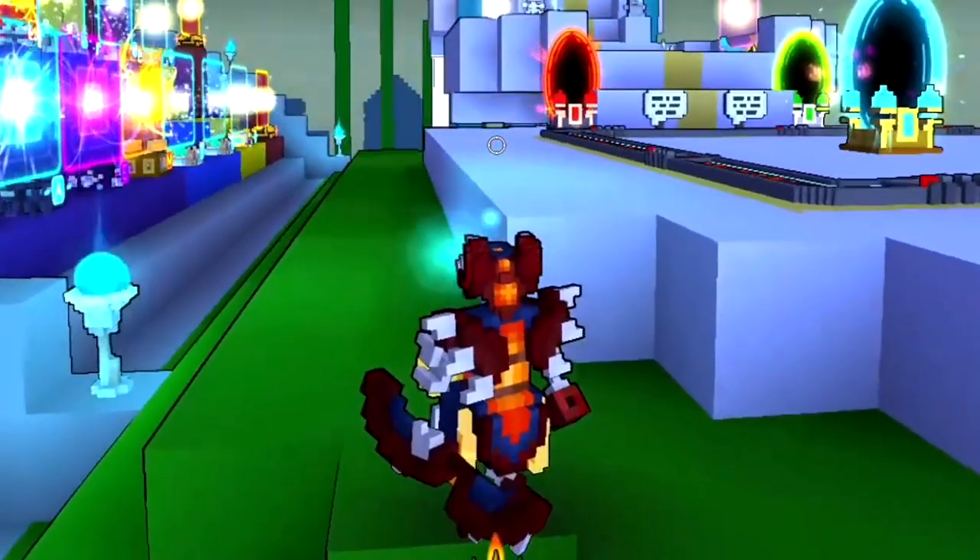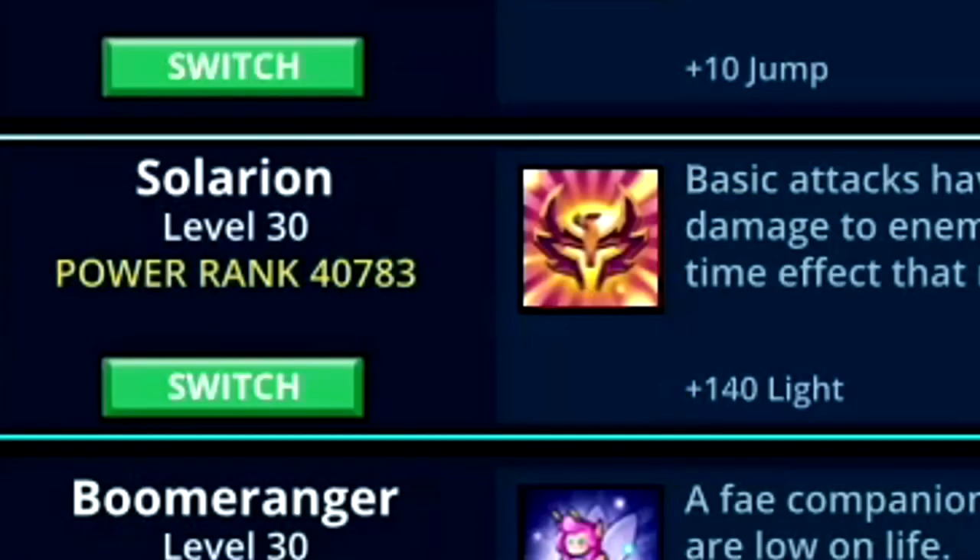Solarion gets light when you reach level 30. By reaching level 30, the subclass from the Solarion will also grant the highest amount of light — which is 140 for both the Solarion and its subclass.